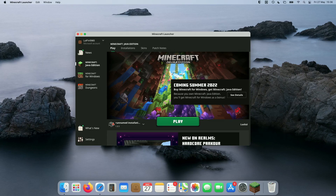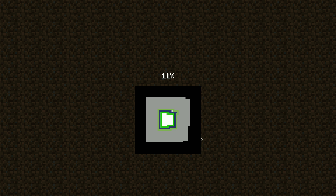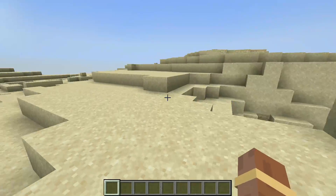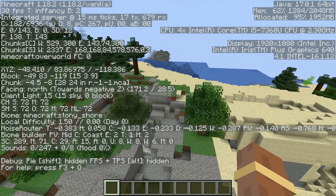We're back on the 2017 MacBook Pro. Let's load up the latest version — this is going to be very hot for the MacBook. Creating a new creative world on the latest version. At the time of recording, the latest version is 1.18. This probably isn't doing the CPU many favours, rendering a world and then playing on it. So just loaded up a 1.18 creative world on the 2017 MacBook Pro and our fan is probably at maximum right now.